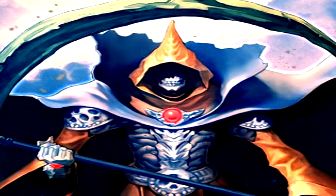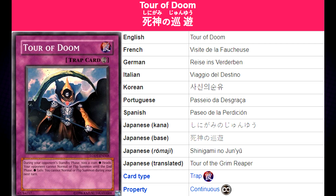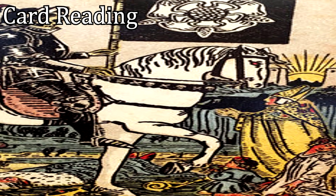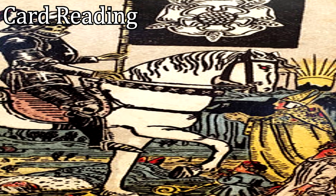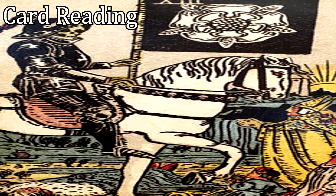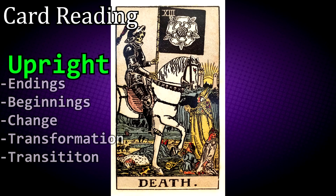Tour of Doom: during your opponent's standby phase, toss a coin. Heads: your opponent cannot normal summon or flip summon until the end phase. Tails: you cannot normal summon or flip summon during your next turn. Known in Japanese as Tour of the Grim Reaper, this trap card represents the Death tarot card. Death is indicative of permanent, significant and absolute change — a complete severance between the past and the future. It leads eventually to acceptance, and you will find the changes easiest if you embrace them rather than fight them. If upright, it is a sign of endings, beginnings, change, transformation and transition. If reversed, it represents resistance to change and the inability to move on.